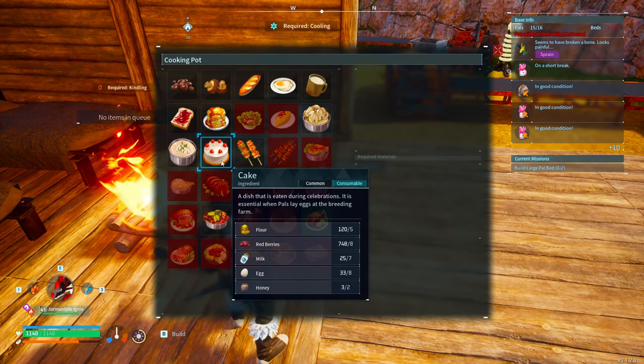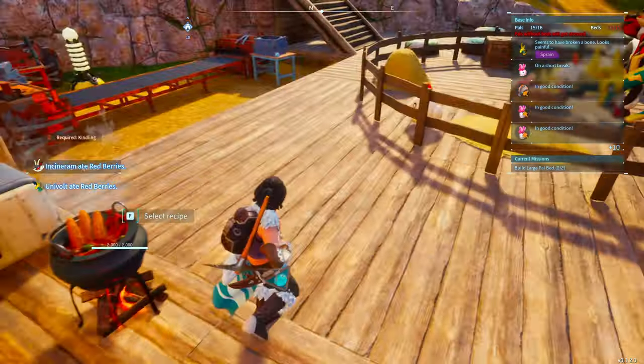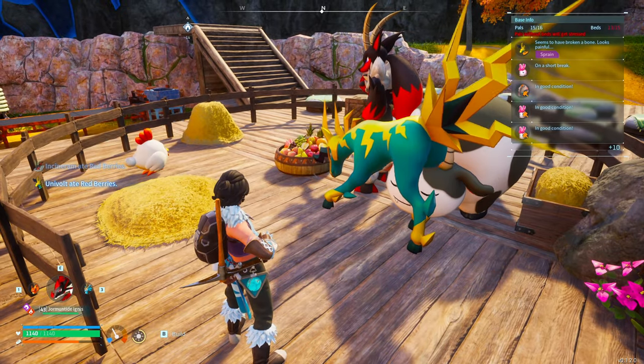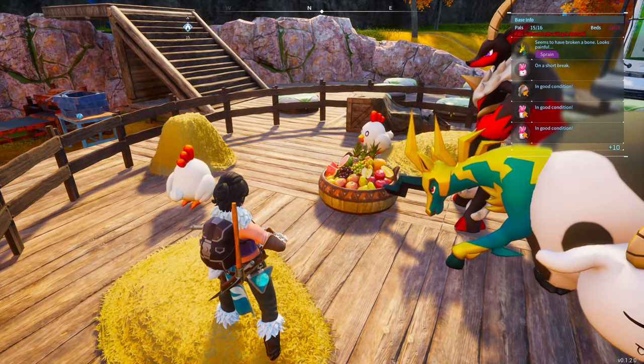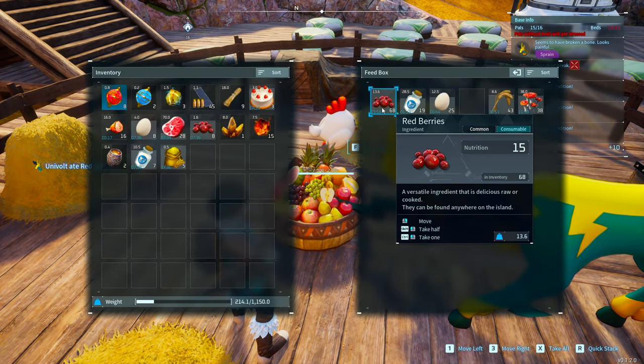Next up is red berries. You can find them pretty much anywhere around the world, or you can build a ranch. In the ranch, any animal that does planting will constantly find you a bunch of berries.